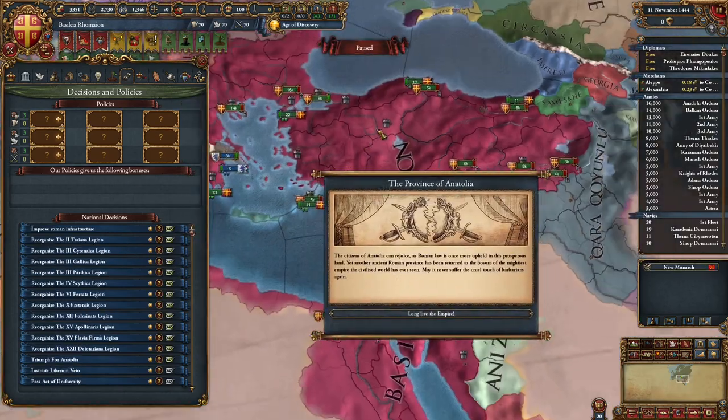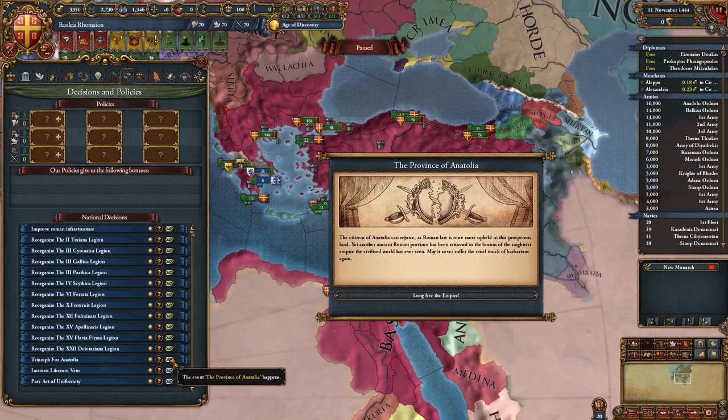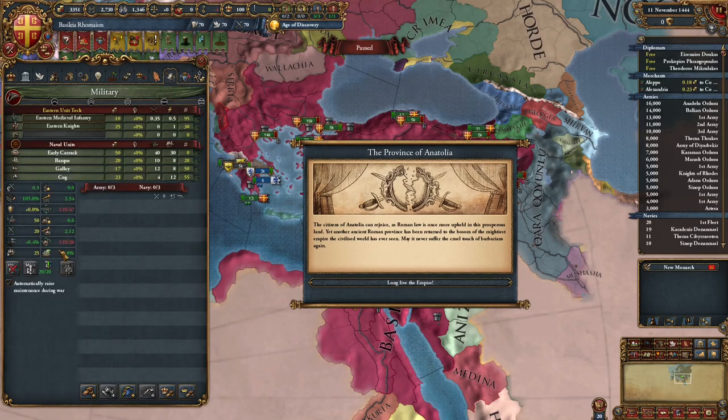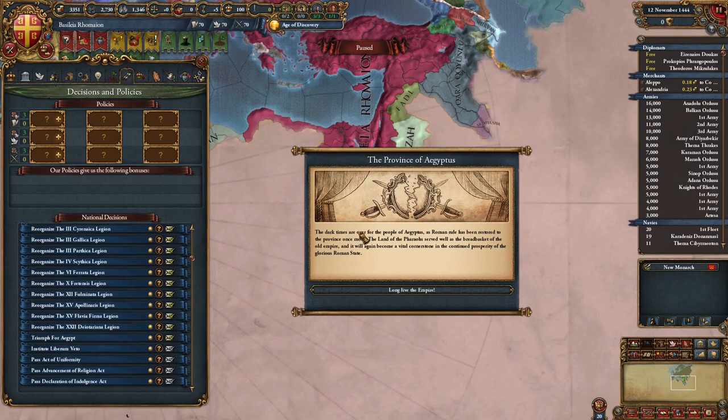Now that we have conquered all of Anatolia — or rather I just used the console command for it — you can take this decision, which is a triumph for Anatolia. It basically gives you a ton of army tradition, 25 army tradition and 10 prestige. It has this event text and makes your armies absolutely amazing. After annexing Egypt, the event text is slightly different but the amount of prestige and army tradition you receive is the same.